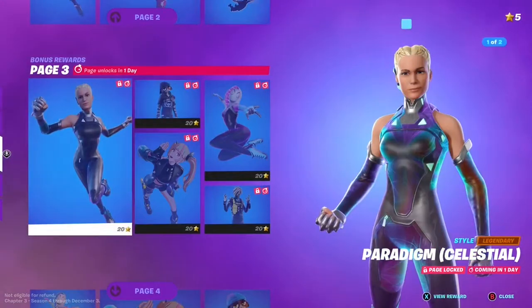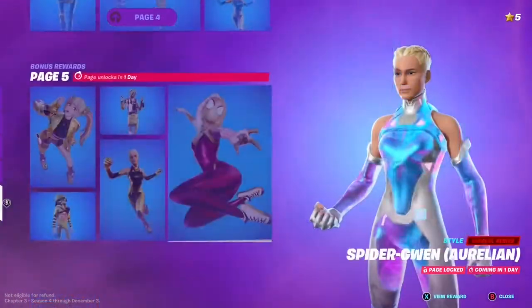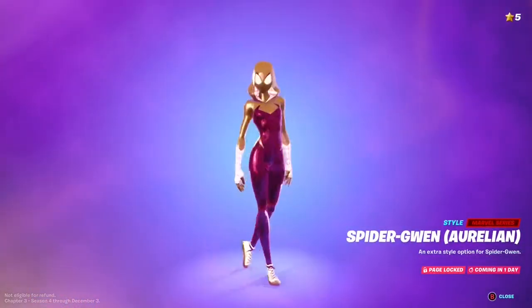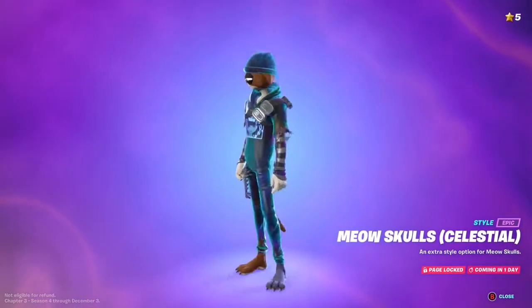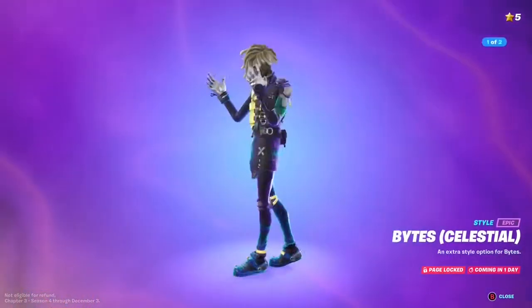We can now see the super style rewards — there's Celestial, Spectral, and Aurelian. Let's go over all the skins in it: Paradigm, and the best skin, Meow Skulls, Leonix, Rose, Bites, and Spider-Gwen.